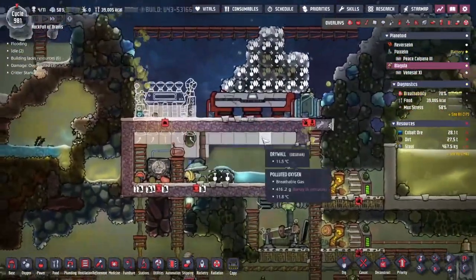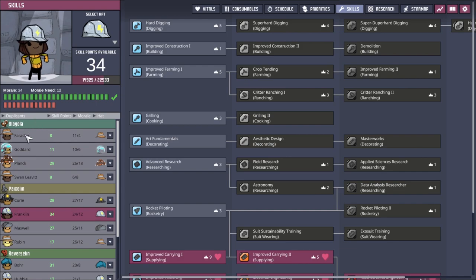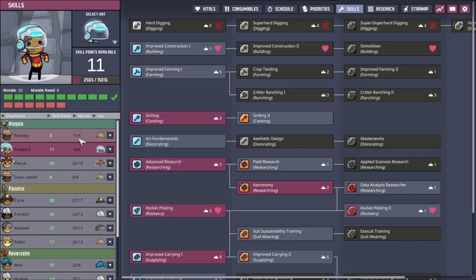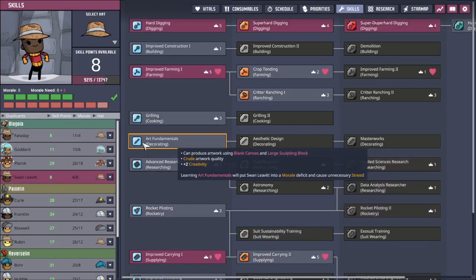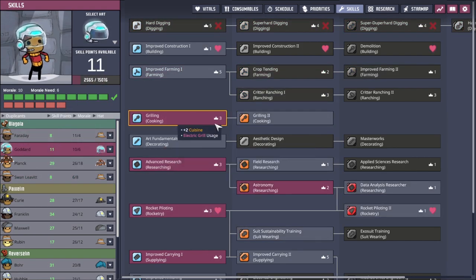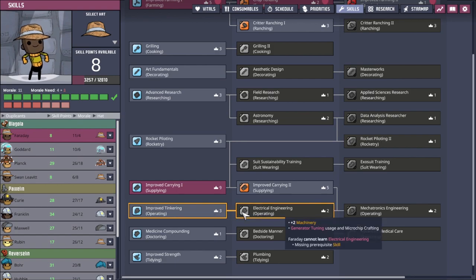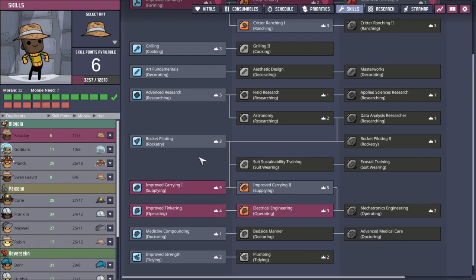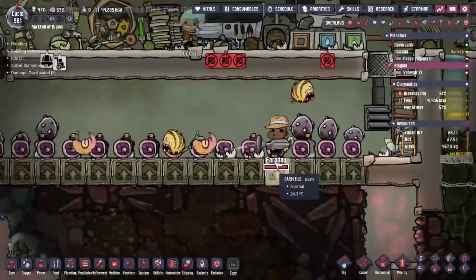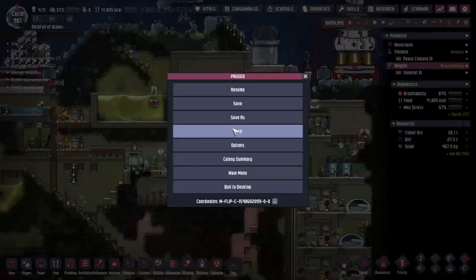Let's look at the Blagolia morale: Faraday — more than he needs. Goddard — more than he needs. Plank — actually good now. Swan Leather — ooh, that might be a problem. Let's look at Goddard for electrical engineering — it's two points. How about Faraday? One, two — we could do Faraday. That seems right: Faraday being an electrical engineer. Wait — I literally just said Faraday can't build. What is wrong with me? I've got problems.